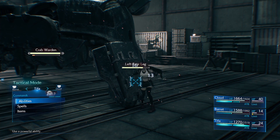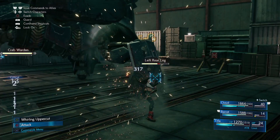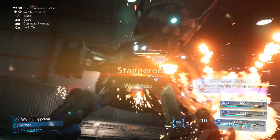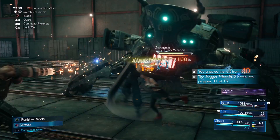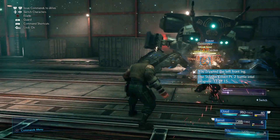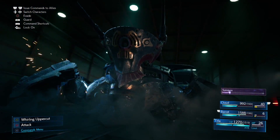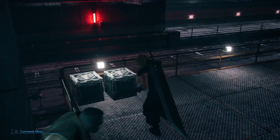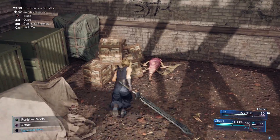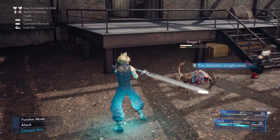Tifa builds up her ATB with standard attacks and then uses the Unbridled Strength ability to increase the enemy's stagger meter, while Barret casts Thunder and takes potshots from the back. Once the enemy is staggered and susceptible to damage, Cloud can use a strong attack like Braver to deal massive damage, Tifa can pull off her beefed-up combos, and Barret can take care of any healing the party might need. If you need a boost on stat points, be sure to smash every Shinra crate and open every chest you see — they'll sometimes drop Moogle medals, which you can use to buy stat upgrades for specific characters.